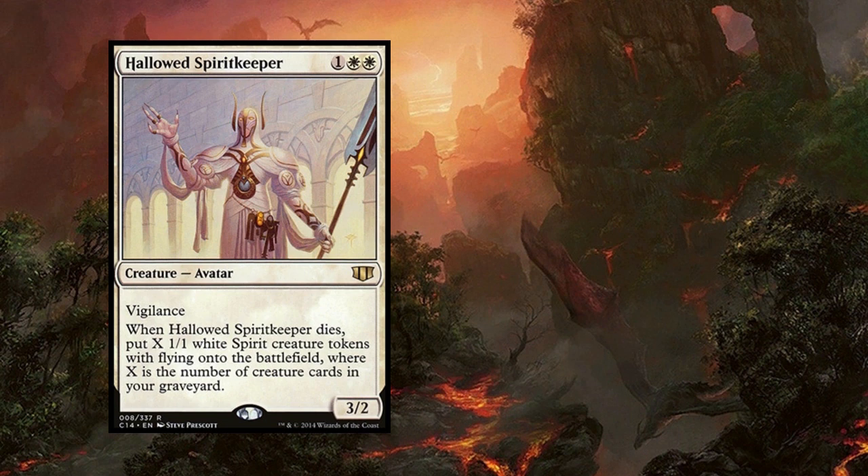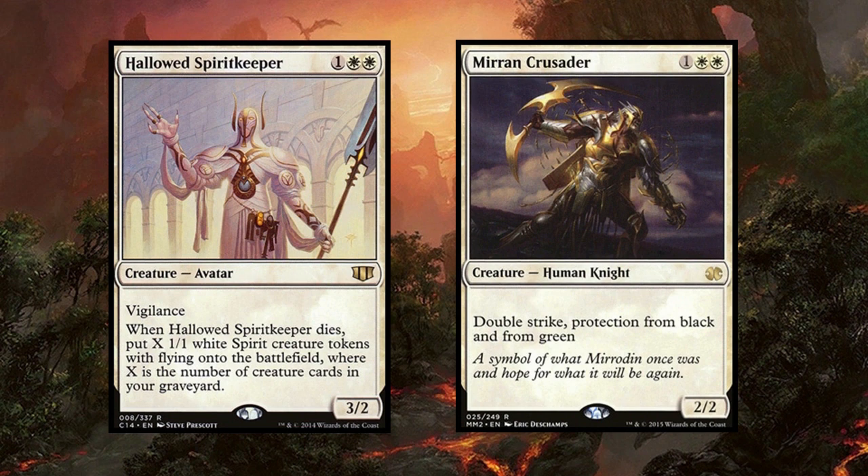I like Hallowed Spiritkeeper, but it's harder to cast at 1-white-white, it's on the ground, a little bit slower, and white wants to be attacking. How about another option — Mirran Crusader? Another 3-drop that's a little awkward to cast. Mirran Crusader is very powerful if equipped — sometimes unbeatable against black or green — but the top end and bottom end are so far apart that these color-hating cards can leave a bad taste in players' mouths. I've found it underwhelming and not that fun, so it's been cut from my cube. The 3-drop slot is very competitive, and we need to be selective about our white curve.